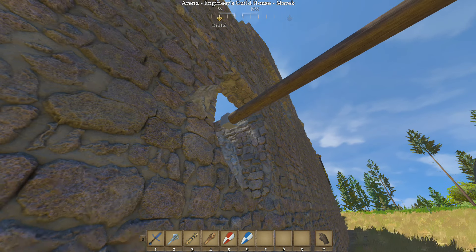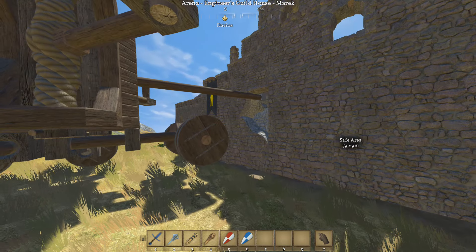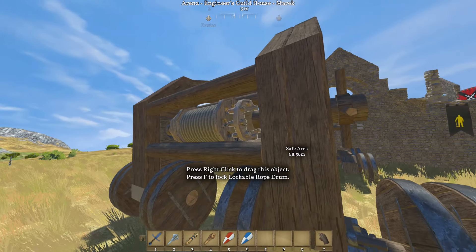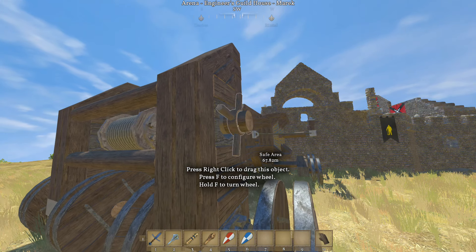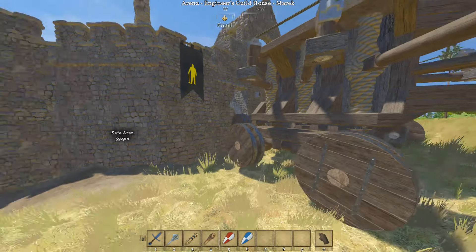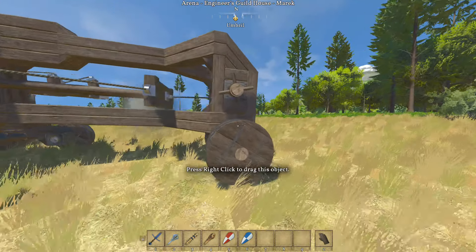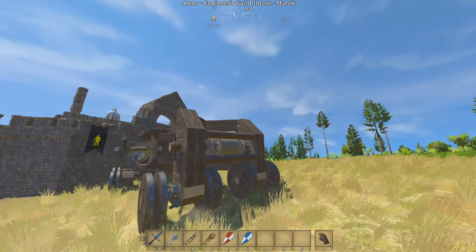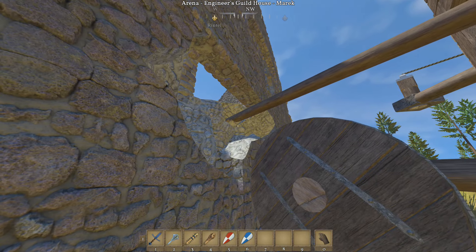I have the ram tip currently set as a little square block, but you can put anything on the tip you want. That was one strike — let's do another strike so you can see that this thing can do repeated hits. There's strike number two, and it did consume the ram tip.